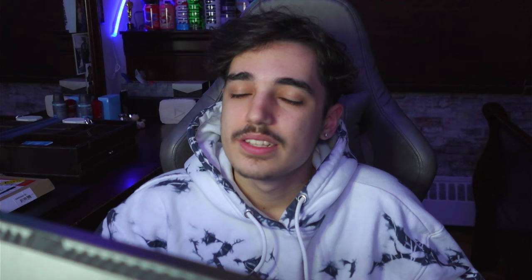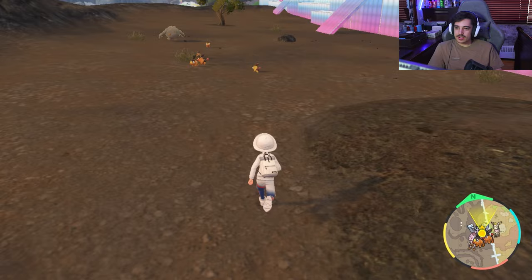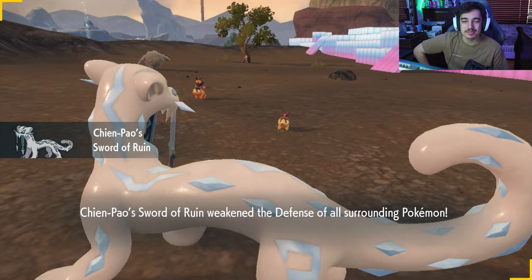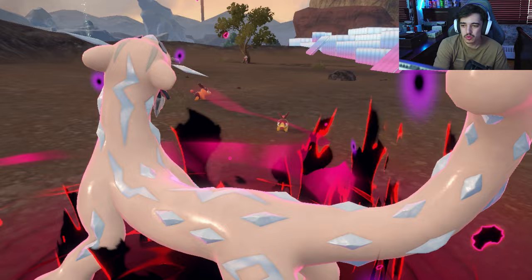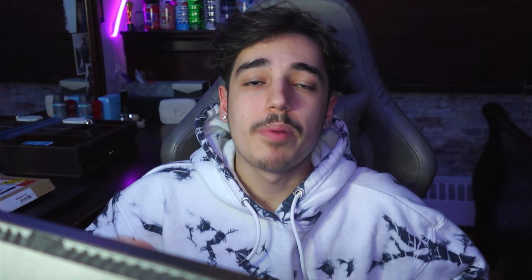I started off day two with a Tepig mass outbreak — Tepig was a very quick shiny to get. Shiny Tepig! I did not notice that from a distance. That only took me 25 minutes — my quickest hunt so far at 25 minutes. Tepig took recoil damage during the catch, but I got a critical capture and was fine.